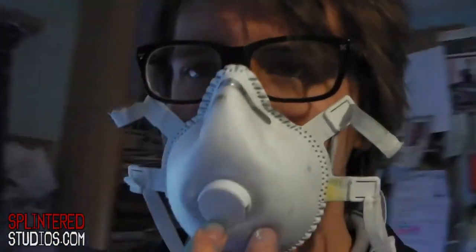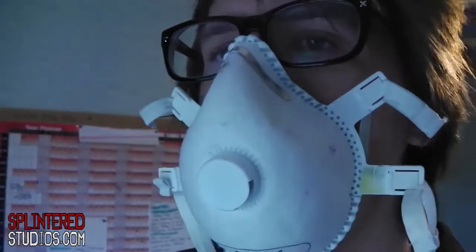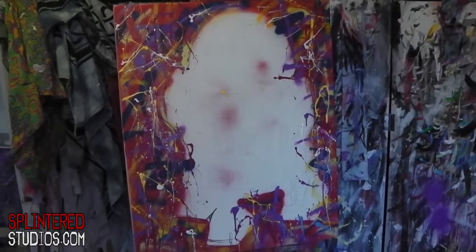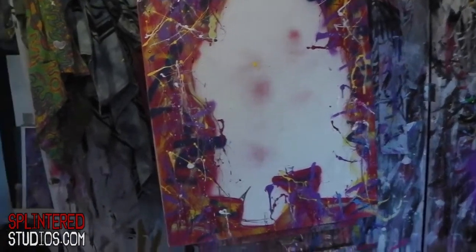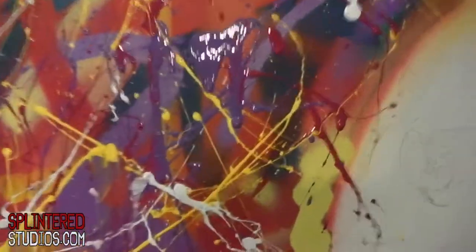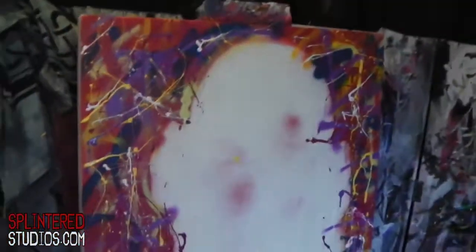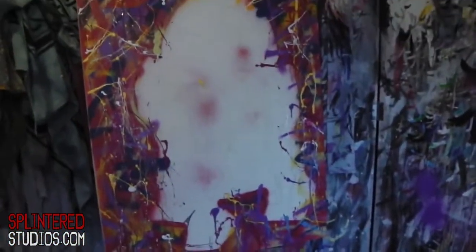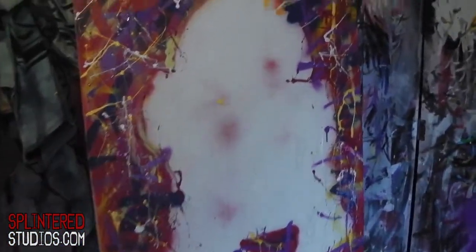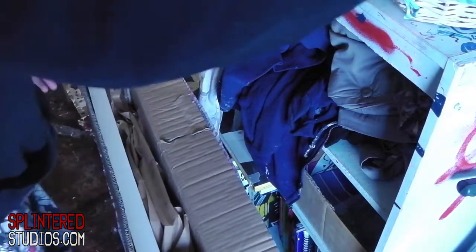If you don't vent the room when using spray paint you nearly pass out — can't breathe. I've decided to go for the splats first. This is a mixture of spray paint and normal paint, just dripping. Then I'm going to go back in and paint R2D2.